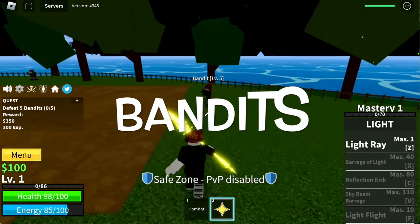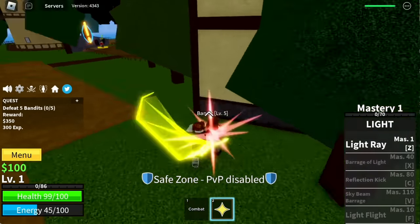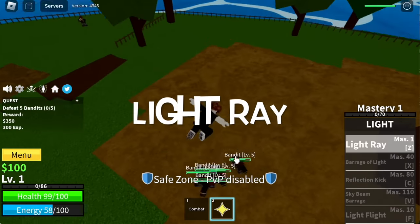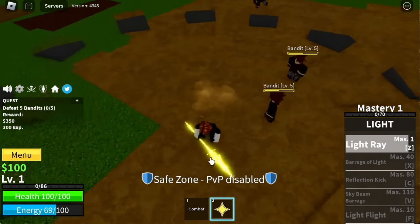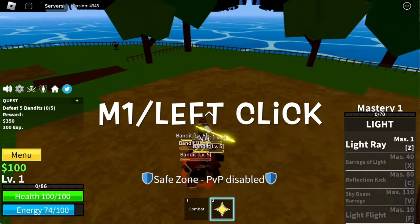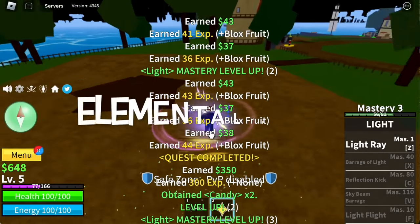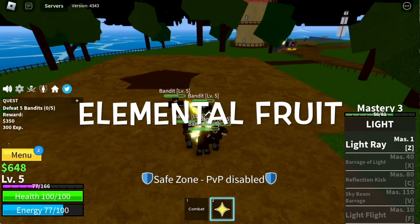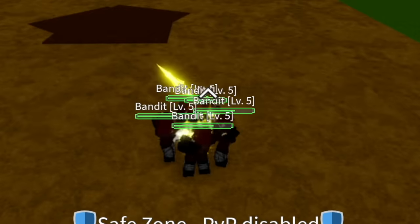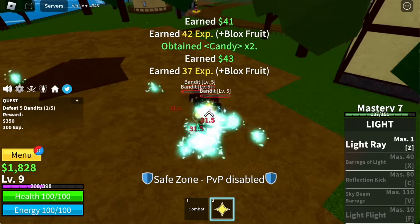So let's start with the bandits. I'm just gonna show you the first skill, the Light Ray. Guys, you don't need to use this one. Just focus on using your M1 left clicks. Because this fruit is elemental, which means if your enemy has no Haki, it cannot damage you.